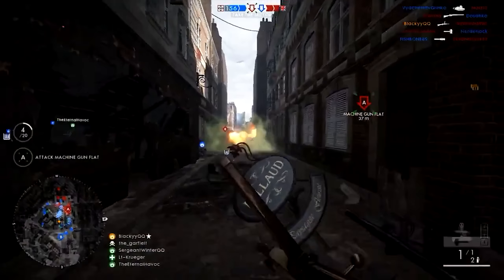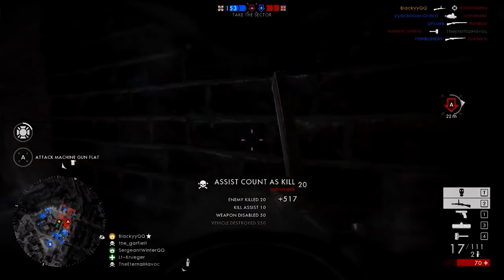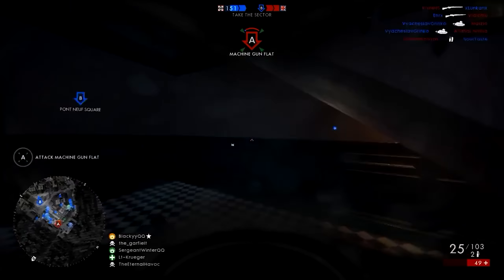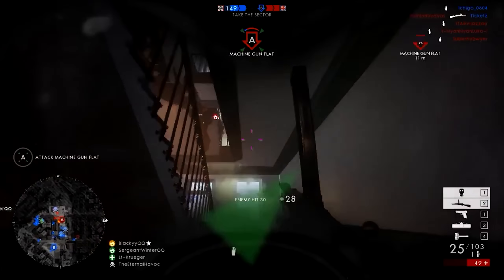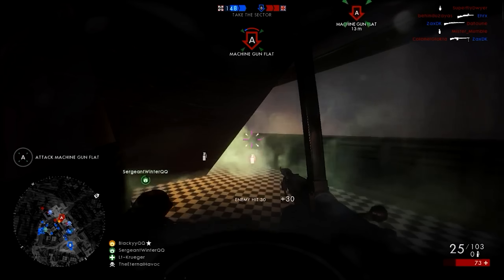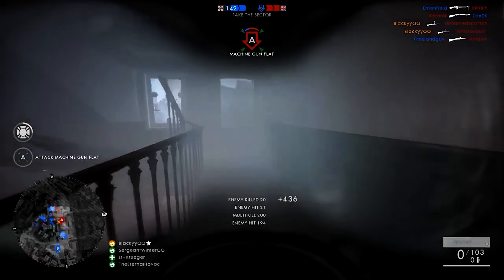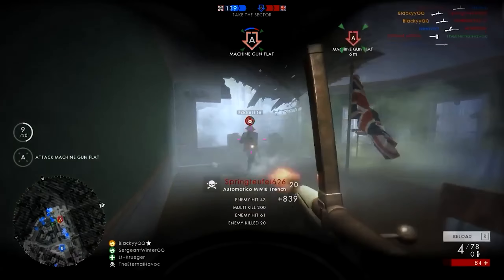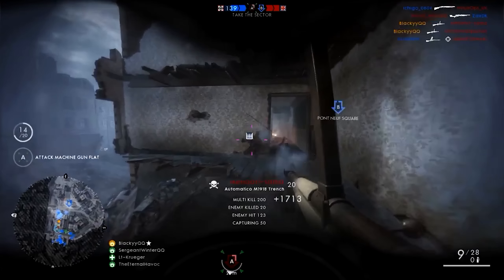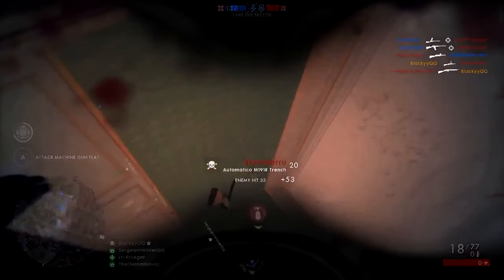At number seven, we have a Battlefield 1 clip from BlackEQQ. Playing on Amiens in the Assault class with the Automatico M1918 Trench, he gets some kills using his anti-tank grenade, then knee-slides into a building to wait for his teammate — who you may have seen on the top plays before — to get into position under the stairwell. With health regenerated, BlackEQQ pushes up the stairs and takes out two guys initially, then a third, fourth, and fifth with hip fire. Another four guys down as he clears the room — a fantastic flank to completely clear out a team from one objective.